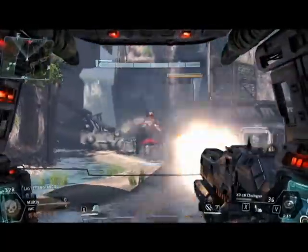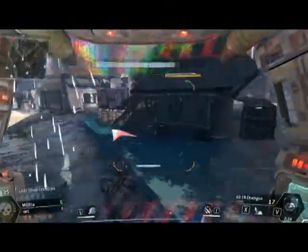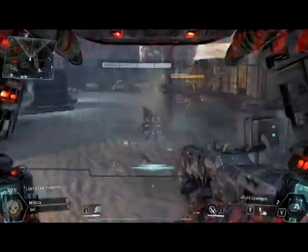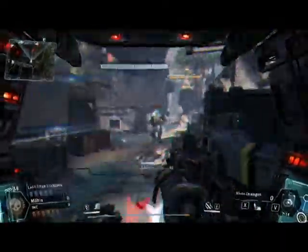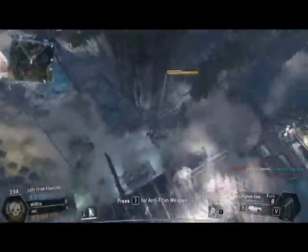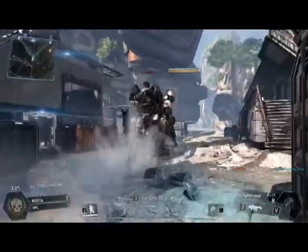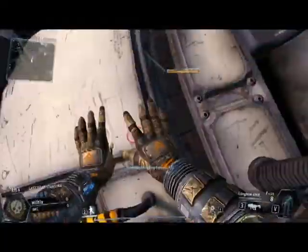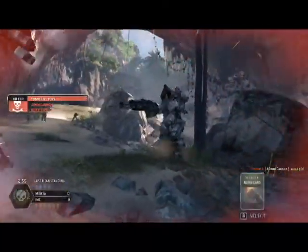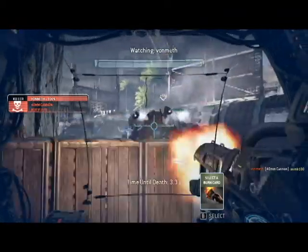Titan. I got a lot of health. He's an Atlas — he's an Atlas. Atlas is your starter Titan. Oh, I just went nuclear. Let's go ahead and take this guy out. Let's go. Want to have some fun? Let's go for a Rodeo. I died.